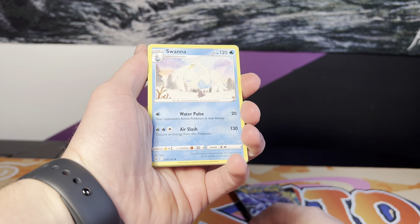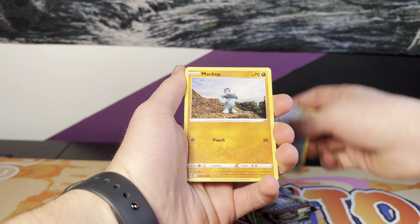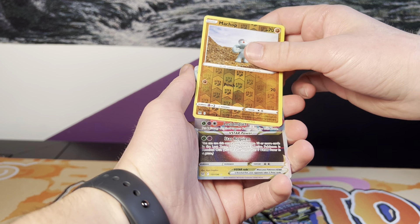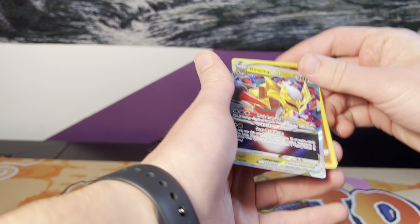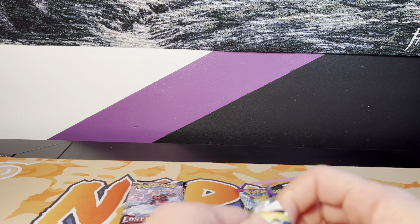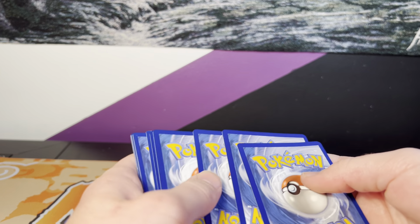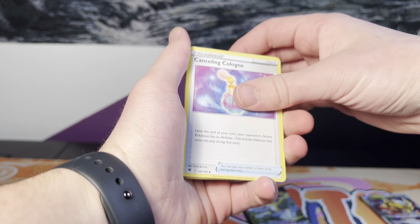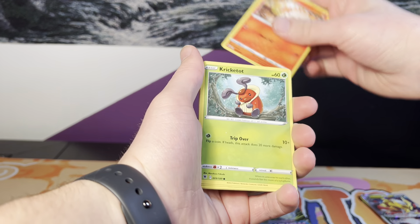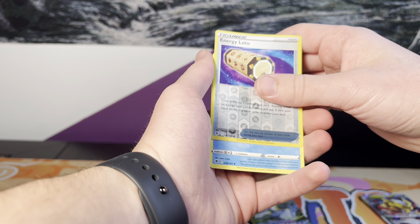Let me know right now — right side or left side? Here we go. We got Swanna, Lickylicky, Torchic, Roselia, Roggenrola, Seel, Machop, Shuppet. Oh! Guaranteed a V-Star — let's go! Out of the first pack of Lost Origins! We'll do this whole side and then do the other whole side so we can tie back around to the other packs. Hit out of the first pack, it's crazy!